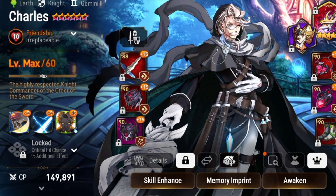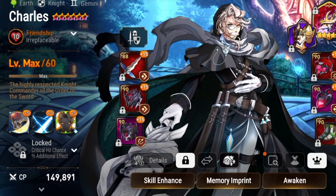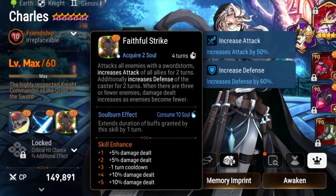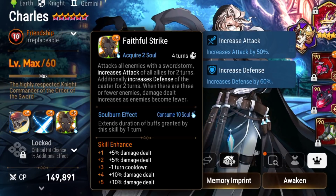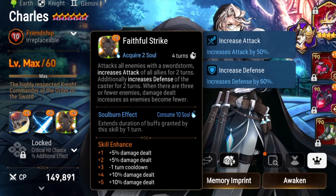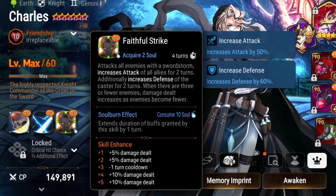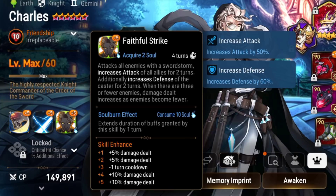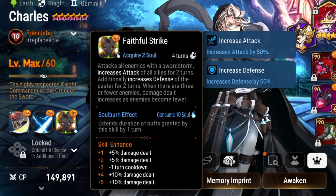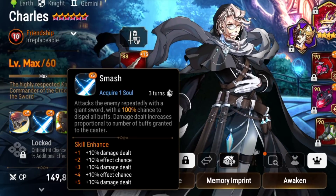His Skill 3 gives an attack buff for two turns for the whole team, and a defense buff for himself. The fewer enemies there are, the more damage this skill will do. The soul burn extends the duration of the buff by one turn. It's only a four-turn cooldown after skill up, which is very strong considering it deals damage and gives the attack buff to the whole team.